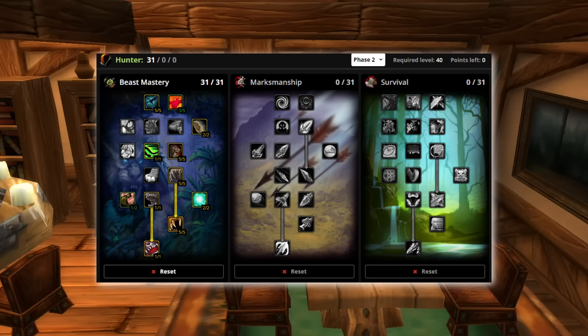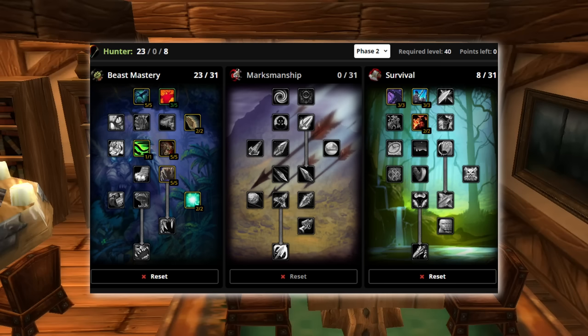Then we have the Beastmastery build. It goes 31 points deep into the BM tree in order to pick up all the modifiers for your pet as well as Bestial Wrath. The spec performs best when fights are either short or long enough to get utility from a second Bestial Wrath. Lastly, we have the Mixed spec that picks up the best from both talents. It goes 7 points deep into Survival to pick up 20% extra crit chance on Raptor Strike, then spends the rest in the Beastmastery tree. This is the spec I'm running at the moment and the one I think has the most value, scaling better with gear than the full Beastmastery build.